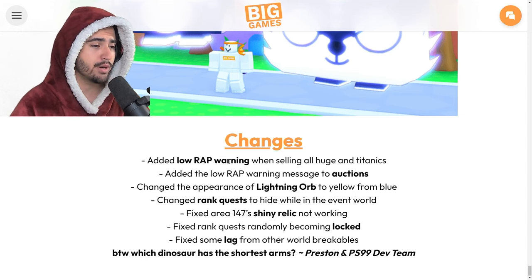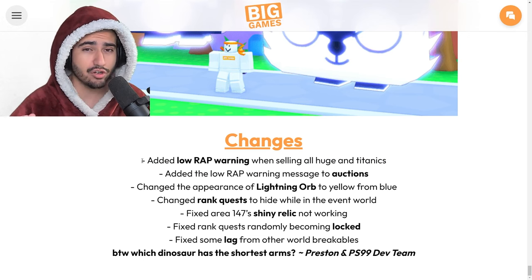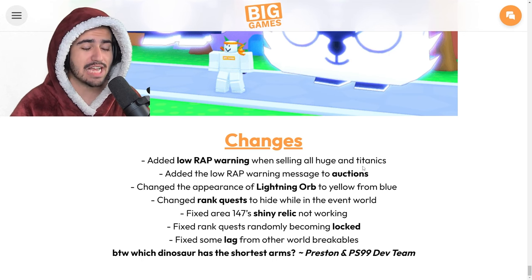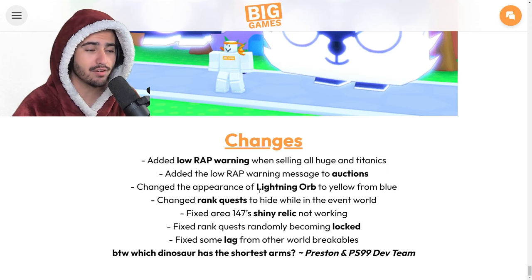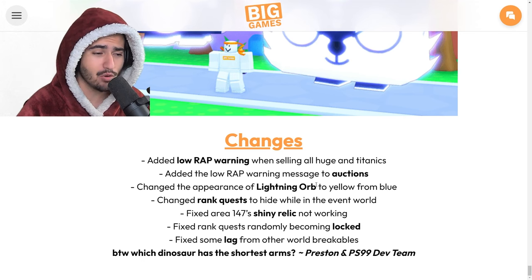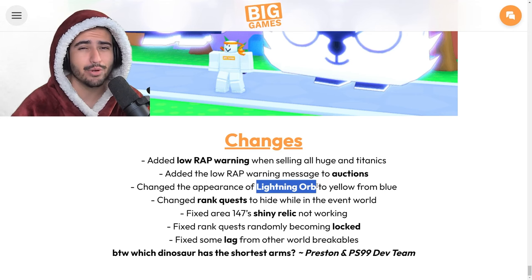For game changes, they added a low rap warning when selling all huges and titanics, which is a very good change - good for newer or younger players. If a kid opens a huge or titanic from an egg and doesn't know what they have, this feature should stop them from accidentally selling it for way below its value. They also changed the color of the lightning orb from blue to yellow. All of the leaks were wrong - it turns out it wasn't a brand new enchant at all, it was just the same old lightning orb recolored to yellow.